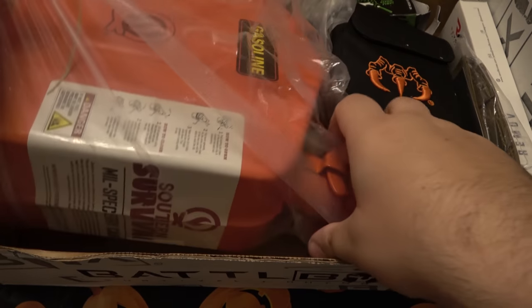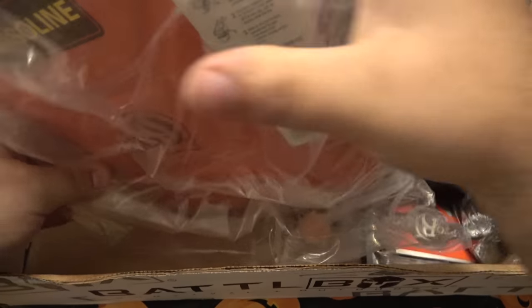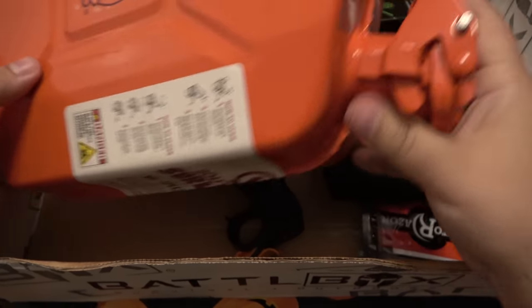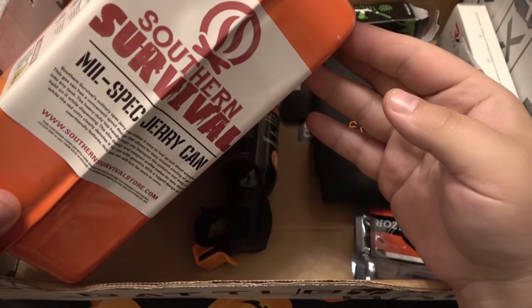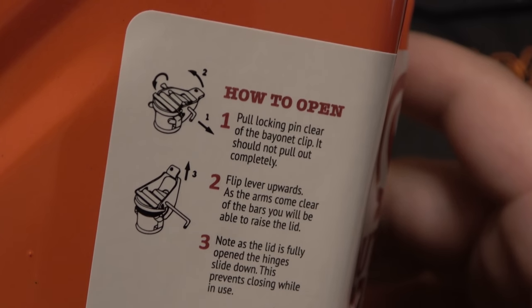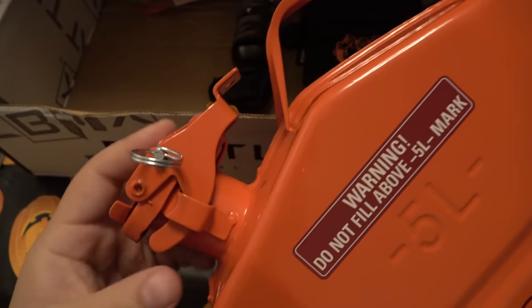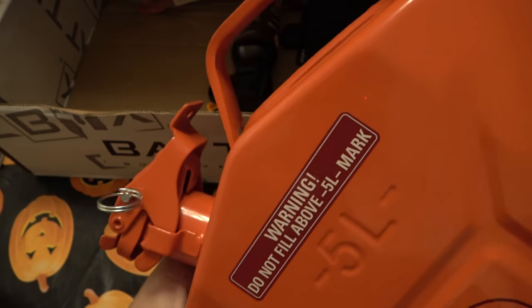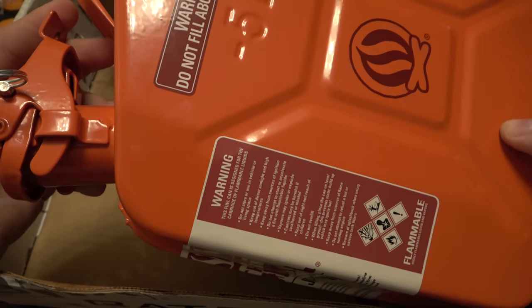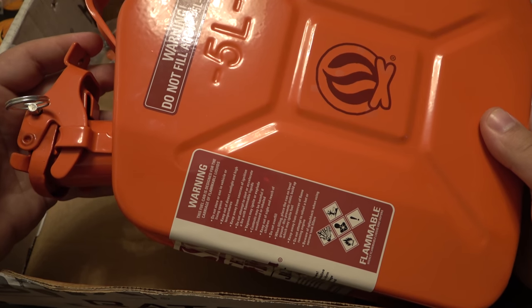Now let's look at this — there is actually a metal gasoline container in here. This is awesome. So there's a jerry can — mil-spec jerry can. The side has instructions showing how to open and close the top. It has a nice carry handle and it is all metal, so this is actually fully functional. A very cool thing to have strapped down in the bed of your truck, with or without gas.